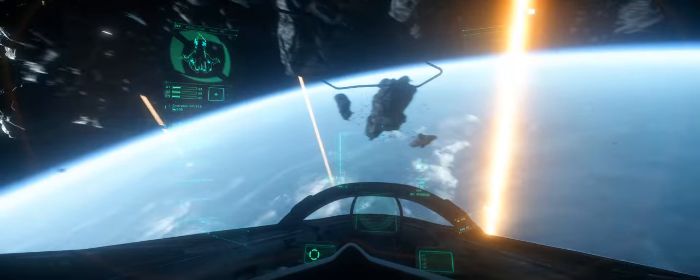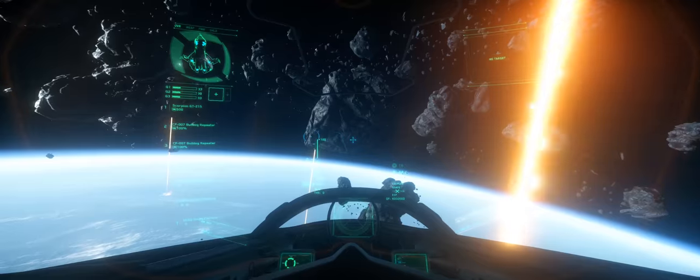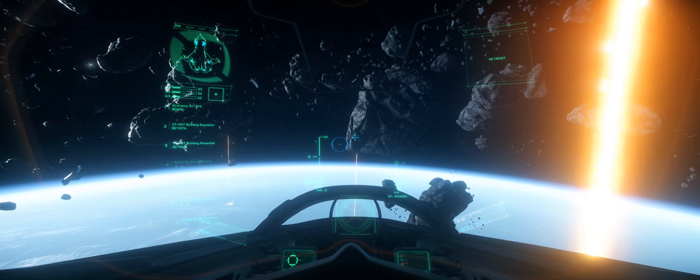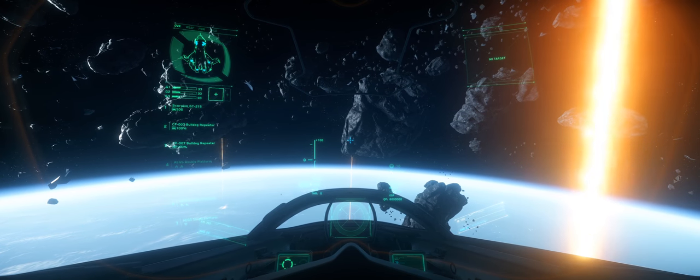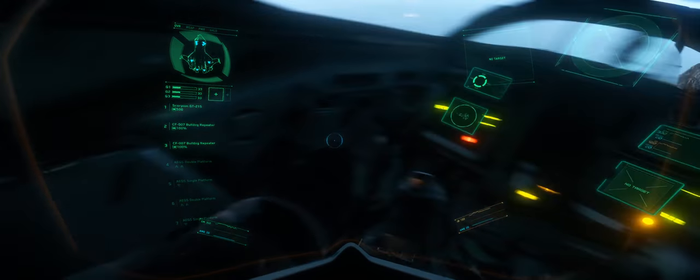Hello my robot friends and welcome to another video where we're checking out a cockpit of a ship in ultra-wide resolution. We have the Aegis Gladius here. This is the short-range patrol fighter, and just like the other videos I'm taking a look around in the cockpit.